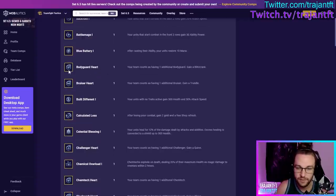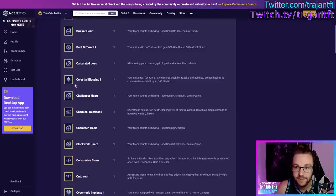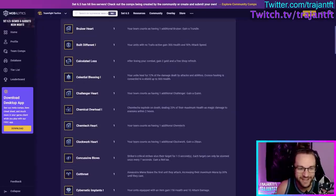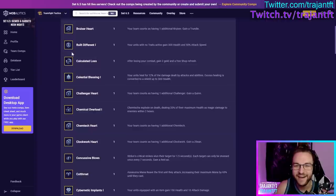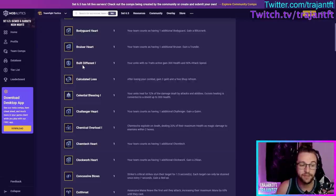Bodyguard Heart — take it if you need more Bodyguards. Bruiser Heart — take it if you're playing Bruisers. Built Different — your units with no active traits gain 300 health and 50% attack speed. This is tiered — Built Different 1, 2, and 3. Typically if you take Built Different 1, you only take this in the early game, and I think it can only be offered in the early game anyway.